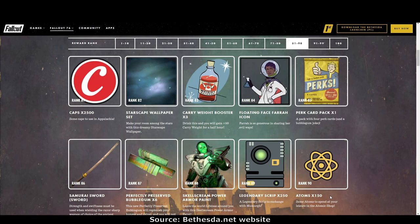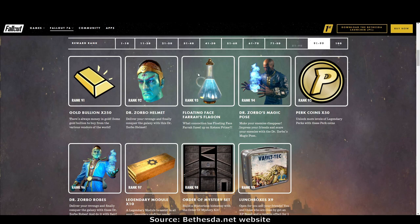Rank 90: 150 atoms — nearly at the end now. Rank 91: gold bullion times 250. Rank 92: the Dr. Zorbo helmet — and it comes with a face, you get his whole head. Rank 93: the floating face Farrah flagon — I'm not sure if it does anything, but it's rather pretty. Rank 94: Dr. Zorbo's magic pose.